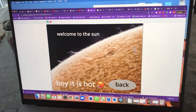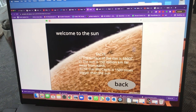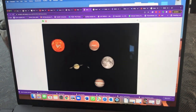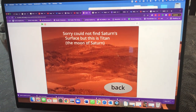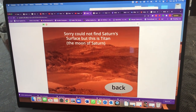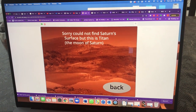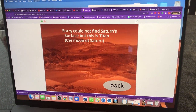So I click the Sun and it says 'welcome to the Sun' — things start to pop up, like facts, and there's a back button. Then these line up so I can click them. Sometimes we might not have information, so you can do other stuff. I did the Moon of Saturn instead of Saturn because I couldn't find it.